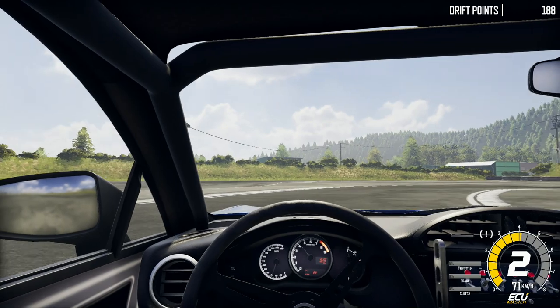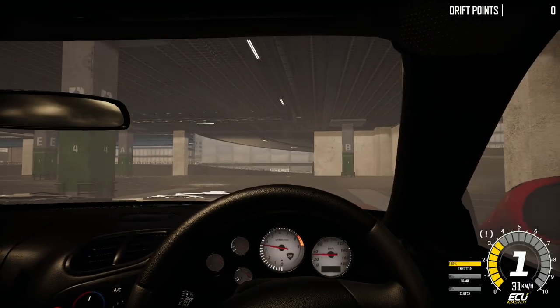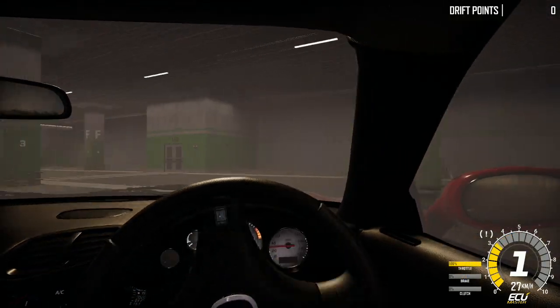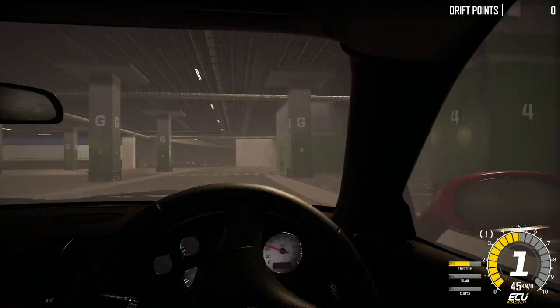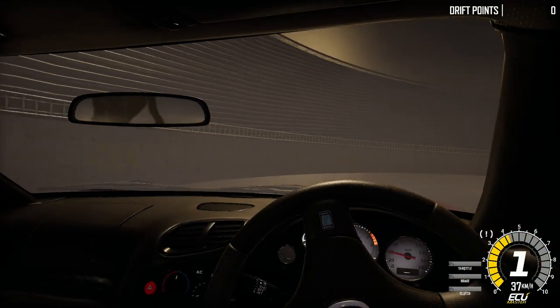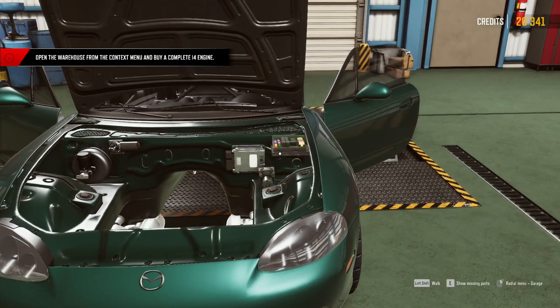Drift21 is a game developed by ECC Games and published by 505 Games. It was released on June 10th, 2021. As the name indicates, this game is about drifting, and only about drifting. The game does include one notable unique feature however, and that is the Garage Mode.